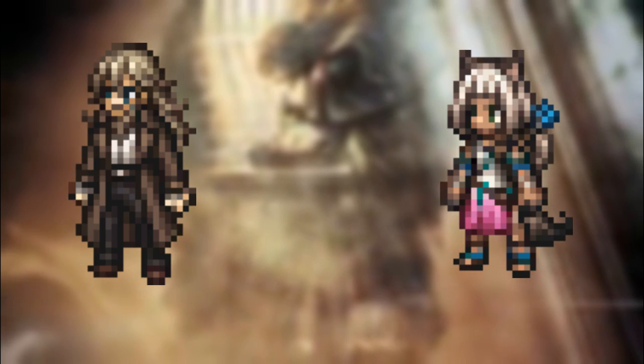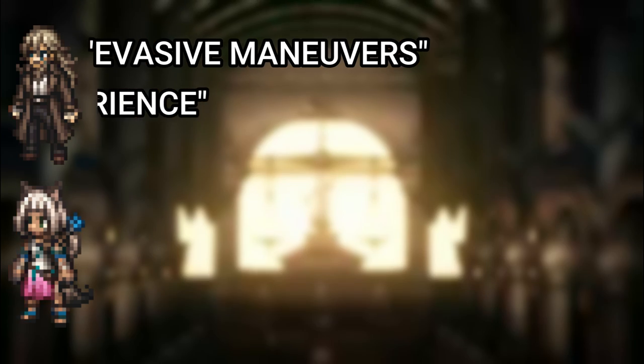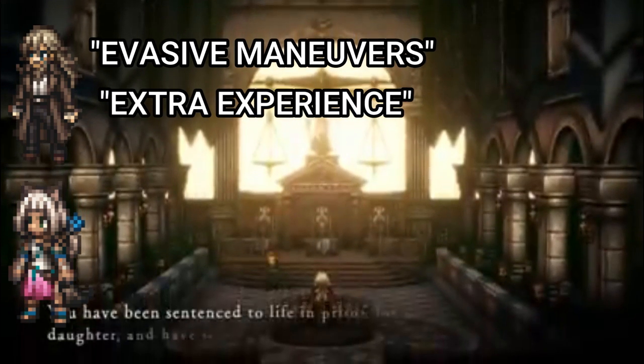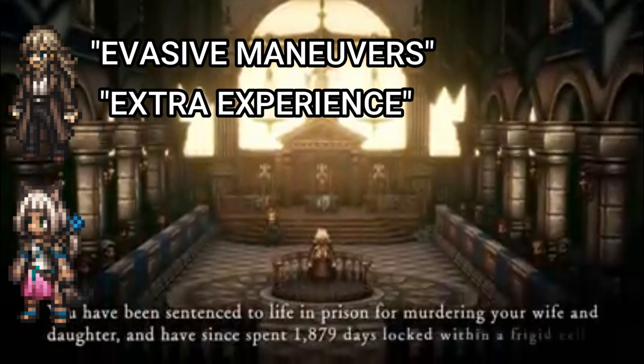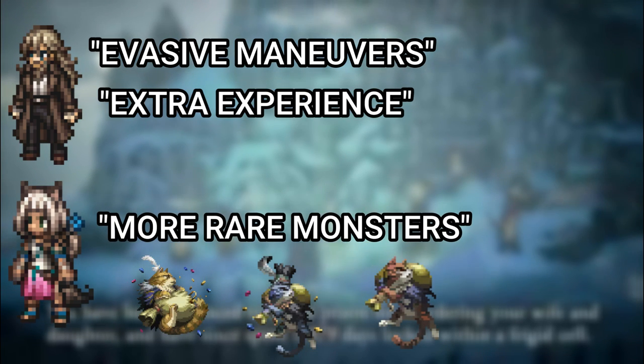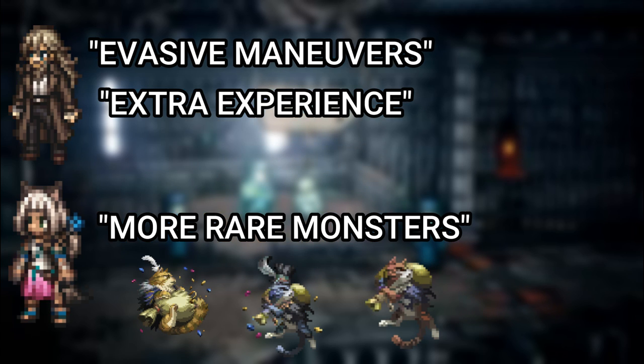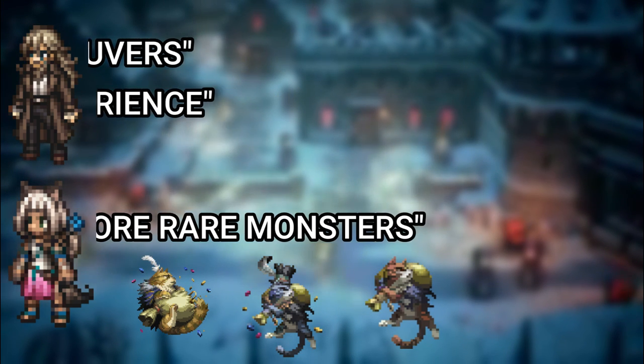You can start with whoever you want, but I highly recommend picking up Oswald or Ochet as soon as possible. Oswald has a skill that lowers encounter rates and a skill that increases XP earned after battles — and I'll explain why evasive maneuvers isn't important in the next tip. Ochet has a skill called More Rare Monsters that increases the chance of Octopuffs and Cates appearing. These can be difficult to take out, but if you manage to, you'll get a ton of experience, money, and JP from them.